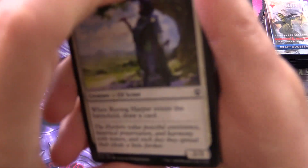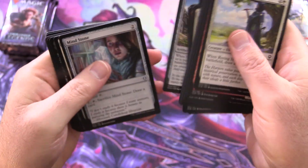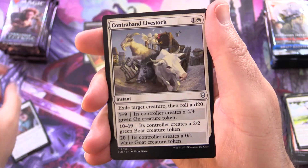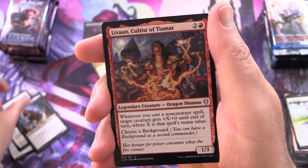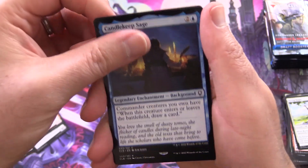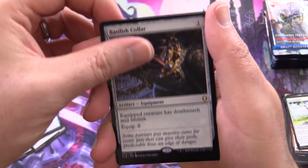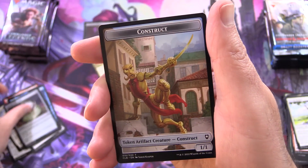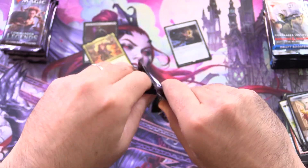On to Commander Legends 2, and see if we can do even better. The uncommons here: Mind Stone, Contraband Livestock, Safana Kalimport Cutthroat, Livarn, Cultist of Tiamat, Candlekeep Sage, and Basilisk Collar. Actually that is not too bad — about a buck there. Also a Foil Marble Diamond and Construct Token.